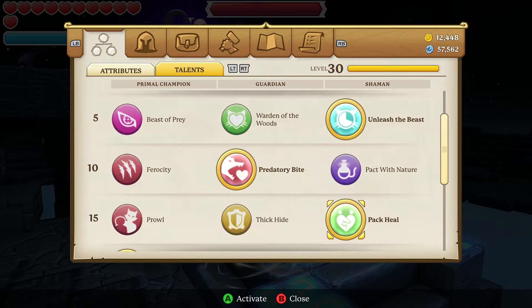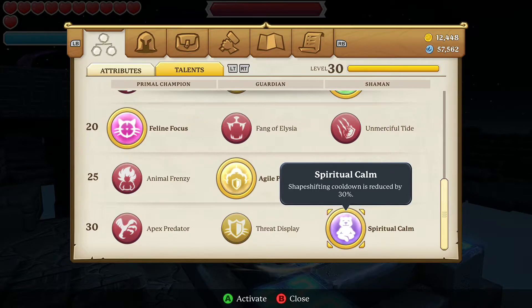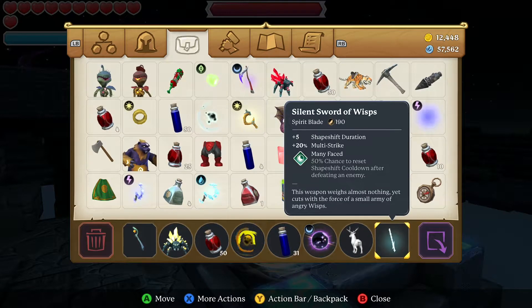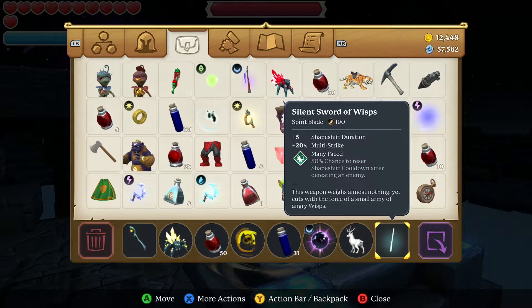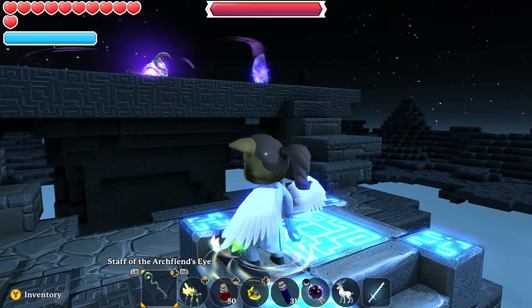I'm going to show you that here. Spiritual Calm reduces the cooldown by 30 percent. This Silence sort of the Wisps can cause you to reset the shapeshift cooldown duration, and that'll help.